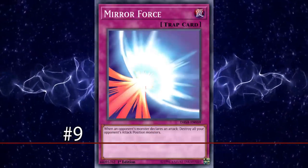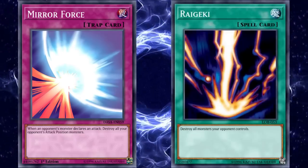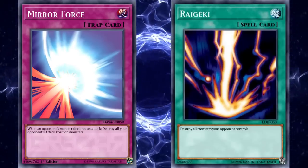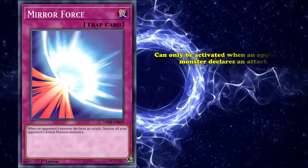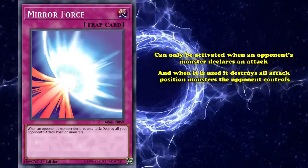At number 9 we have Mirror Force, a normal trap card whose fame rivals and arguably precedes even that of Raigeki, as one of the game's most recognizable comeback cards. Mirror Force can only be activated when an opponent's monster declares an attack, and when it's used, it destroys all attack position monsters your opponent controls.